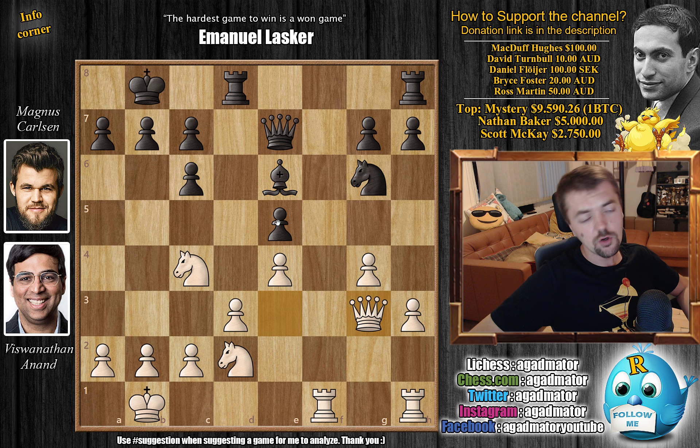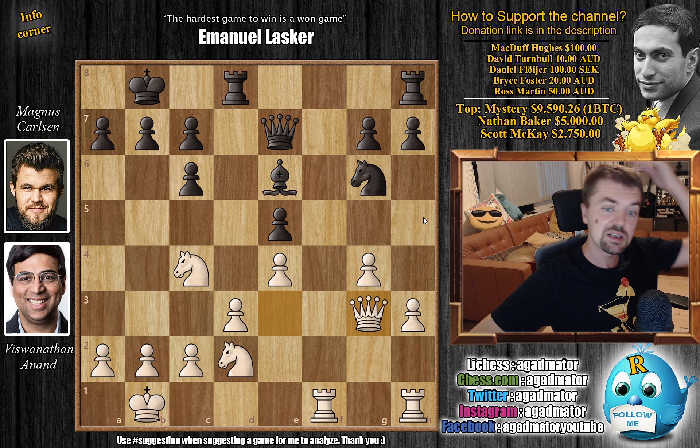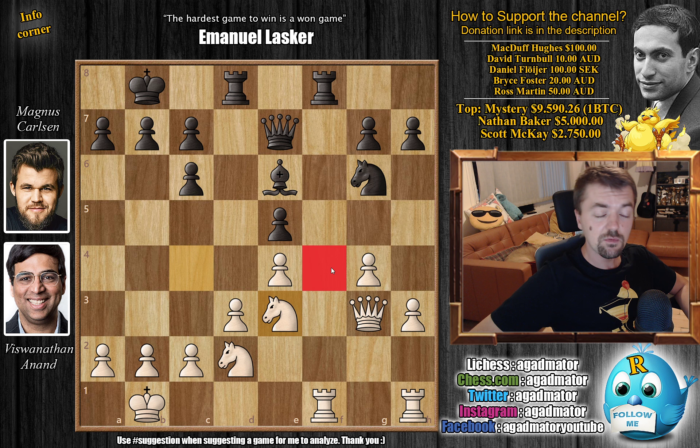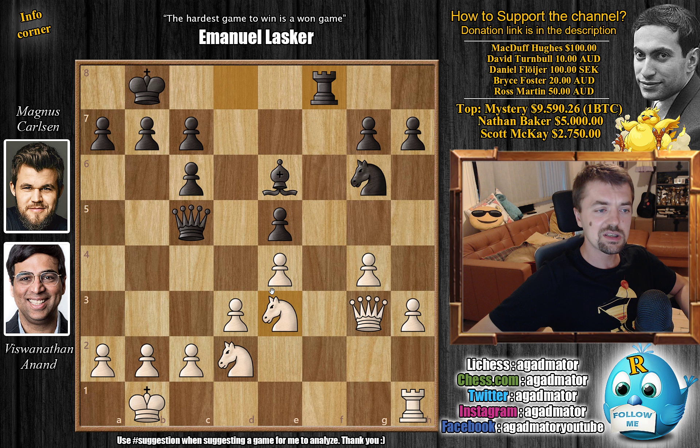Bishop e6, getting the bishop out of the open f-file, and now Queen g3 with a double attack on the pawn. For the moment you're not really threatening anything, because even if black played something weird you can't really capture because of a check and you just lose a queen — not really a threat right away, but it can be at some point. Rook h to f8, Magnus just continues developing, and now Knight back to e3. This knight is now coming to f5 — an excellent outpost. f4 is also an excellent outpost for the other knight. Queen c5 first before going for the Knight f4 idea. Anand trades once along the f-file, captures, captures, and now Knight f5.